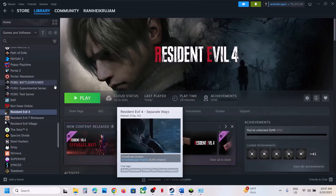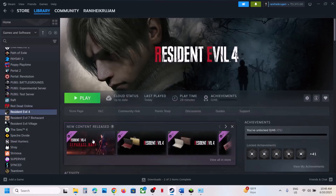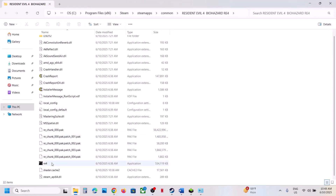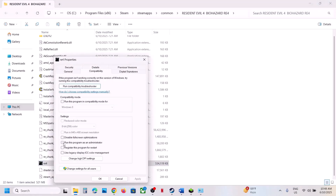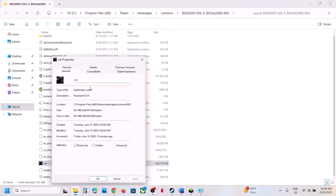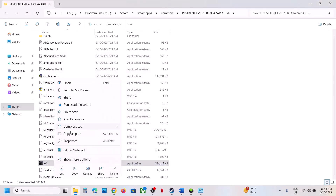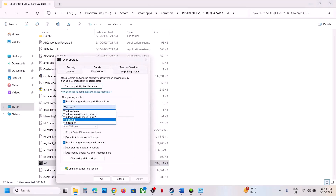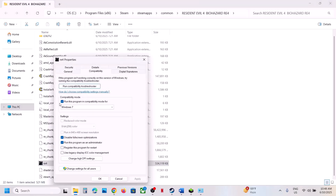The next step is to run the game from the game installation folder. Instead of launching from Steam, right-click on the game, select Manage, click Browse Local Files, and double-click to launch the game. If that does not work, right-click, go to Properties, and put a check on Run This Program as an Administrator. If still not working, select Windows 8 compatibility mode. If still not working, try Windows 7. Also try putting a check on Disable Full Screen Optimizations.